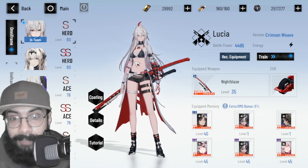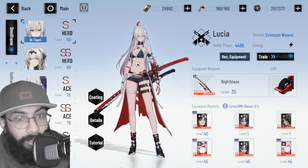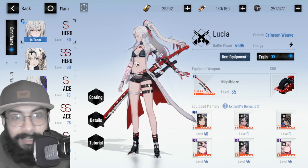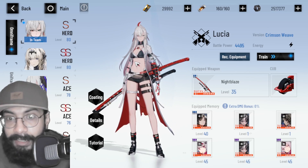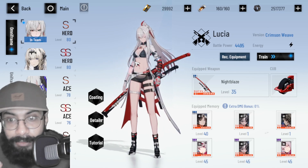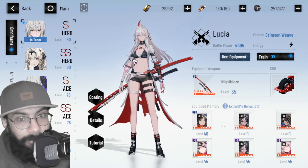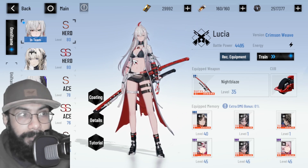You might have some black cards left and the character is still on the banner, so you could grab a couple of copies — but that may not be a good idea. Also, when a 70% rate-up banner appears, it doesn't guarantee the character; you might end up getting a different one. I generally don't recommend pulling on the 70% banner, because it's always better to save for upcoming new damage dealers or new S-rank characters.